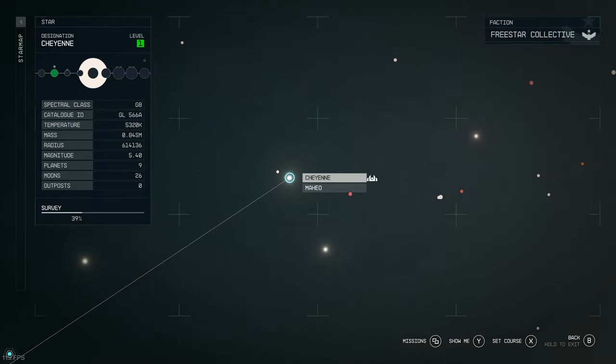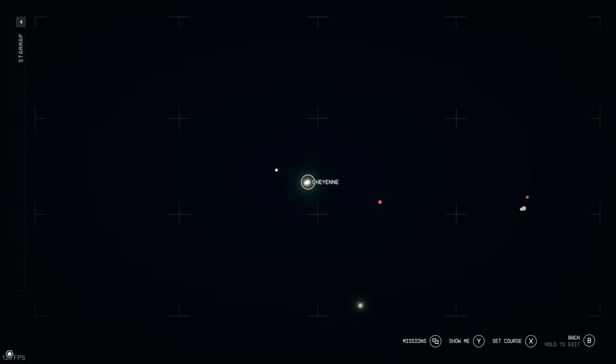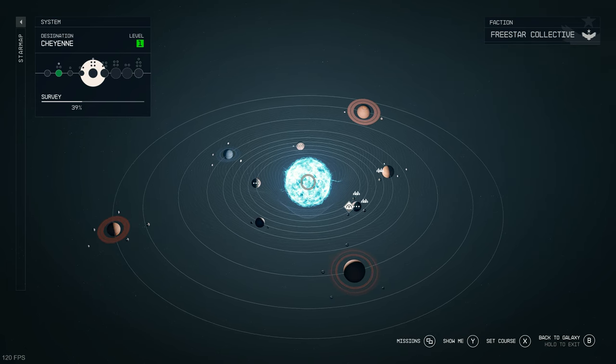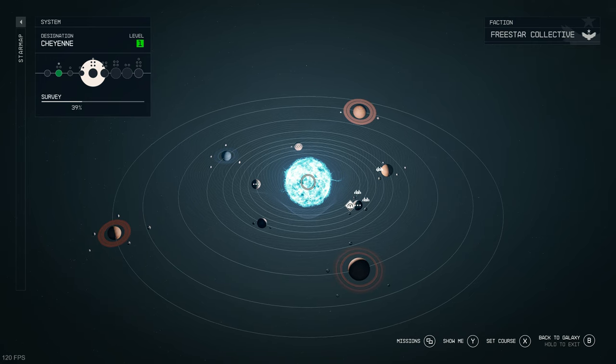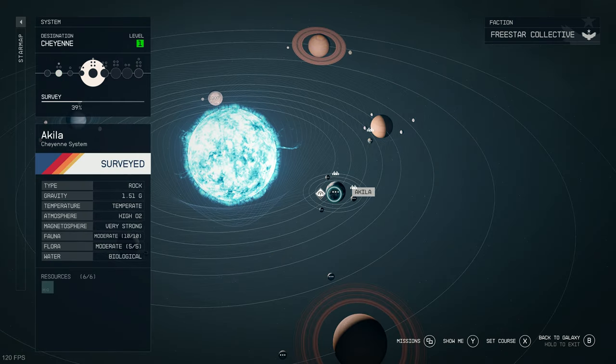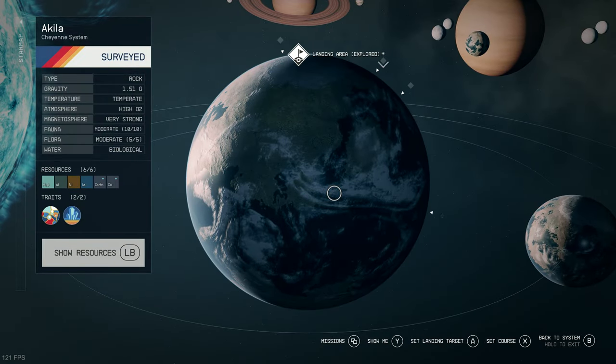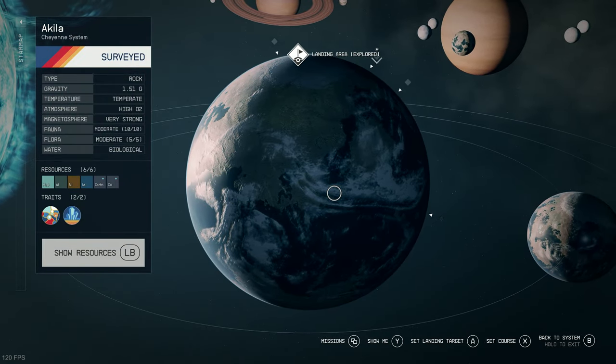The Cheyenne system is a pretty vital one that you'll venture to as you play the game, being run by Freestar Collective, also home to their capital city on the planet of Aquila, which is where we're going to be dropping down first. Aquila's got 10 native species in total, so quite a lot of creatures compared to most planets, and these can be found spread out over different biomes and habitats.